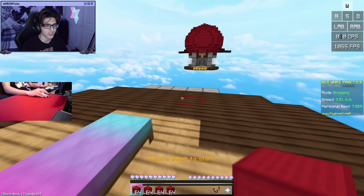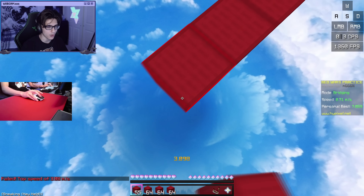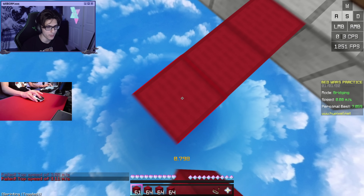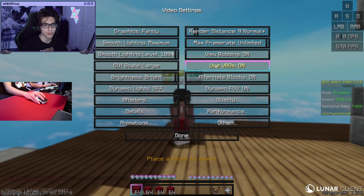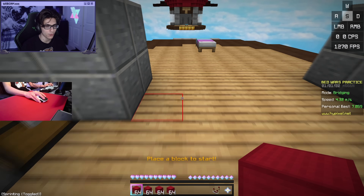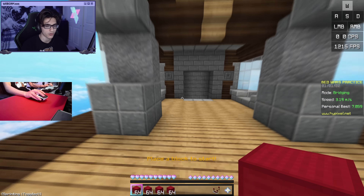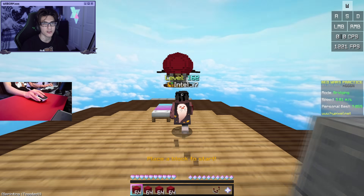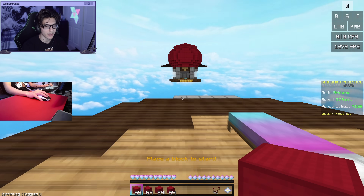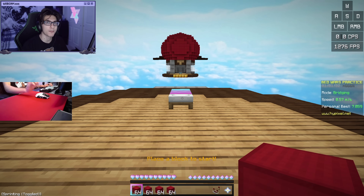This is something that's really bad for bridging. You can see that whenever I'm bridging with viewbobbing enabled, it feels really awkward and it's sort of harder to bridge. And that's why most people who play Bed Wars disable viewbobbing. So whenever viewbobbing is disabled, you no longer get your crosshair swaying back and forth, but at the same time the item you're holding in your hand also doesn't move as you're running, which in my opinion makes it look really, really awkward, especially when you're PvPing — it honestly feels like you're hovering around like a ghost. And this is where Minimal Viewbobbing comes in.